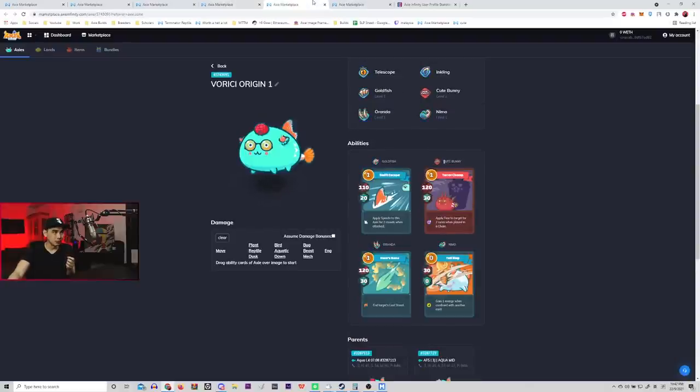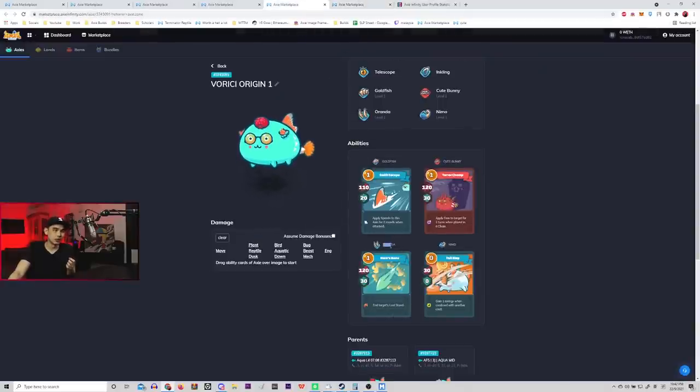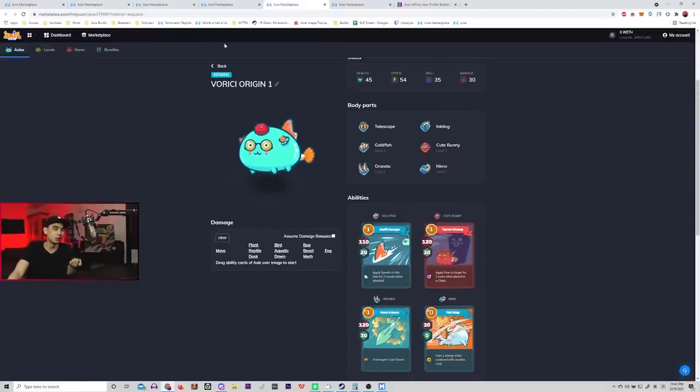For the Nemo, I feel Oranda is better than Showstar. I know Orlando runs Showstar, but I feel Oranda is just a better card in general comparatively. Showstar is still fine — it does solid damage and allows you to prevent last stance — so it's also a solid build. But in my opinion, Oranda is a better option for this build.